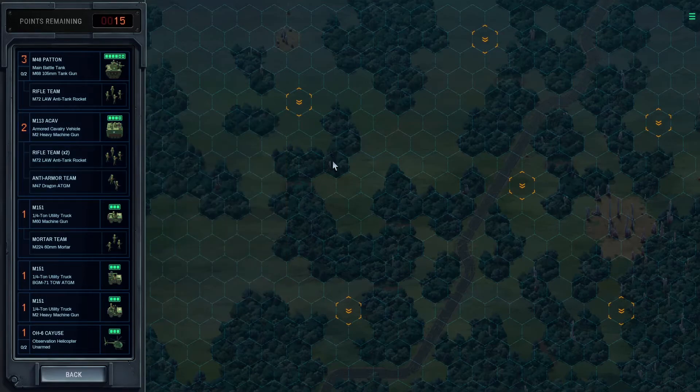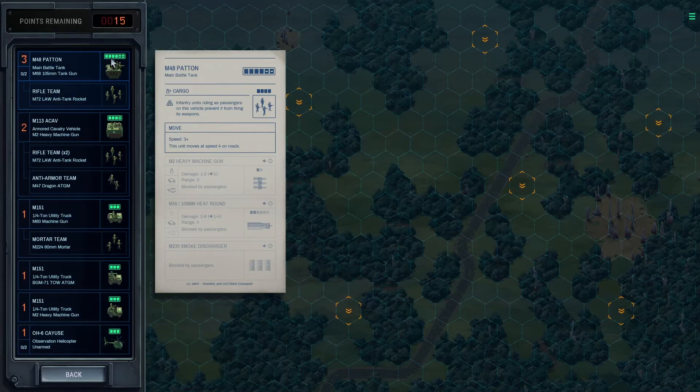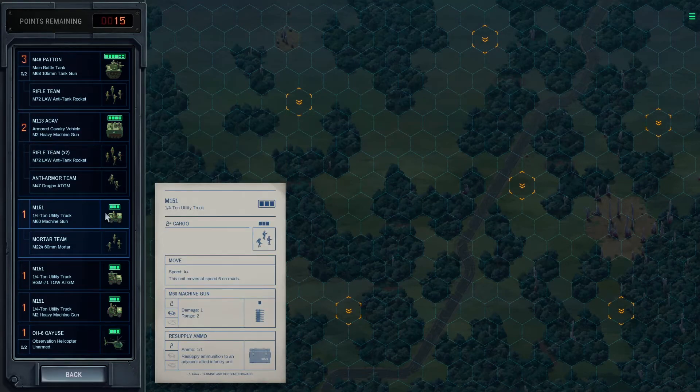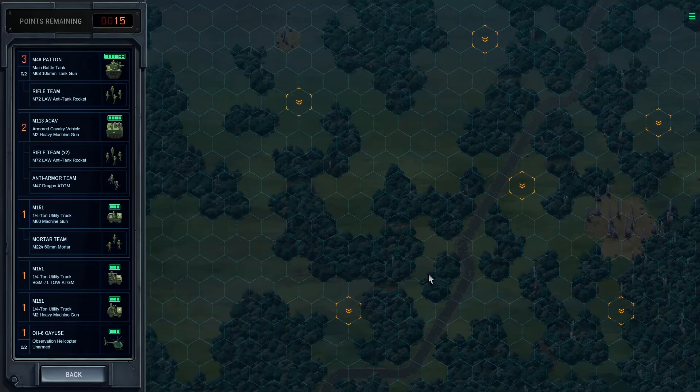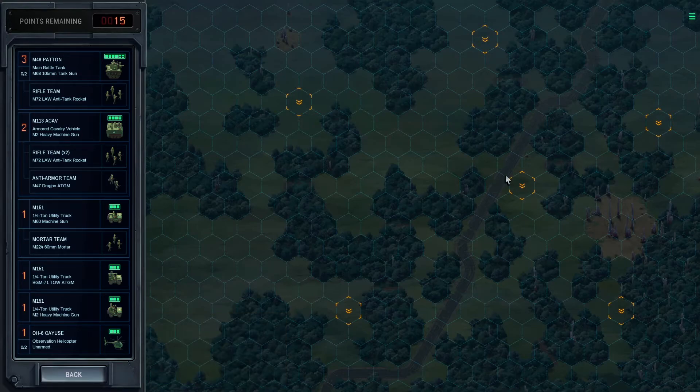Before I get back into it, I just wanted to point out that none of these units are AA — they're all ground-focused. The most I have in effectiveness against choppers is the machine guns on the Patton, the troop transport, and the jeeps. Theoretically, I could push up, take this point, wait till reinforcements arrive, and try to wipe out everybody. Or I could try again — push forward, focus my force on taking the top part here, then move south into a defensive position when enemy units arrive. Those are my options, it's very 50-50.